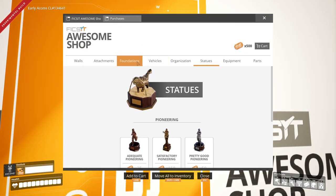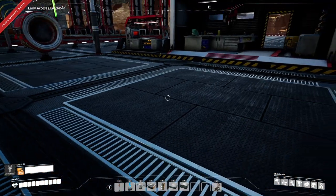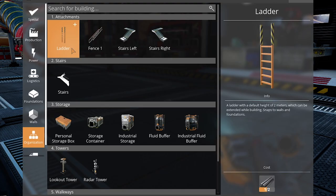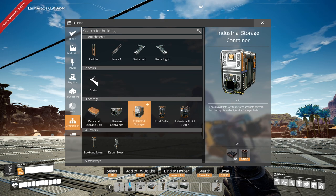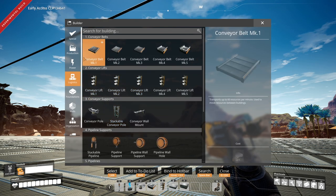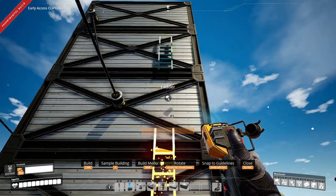When you go into the Awesome Shop under organization, there are now factory ladders that only cost about four tickets. They're made out of just iron rods, which is great. It's so nice to finally have proper ladders in the game. The default height is two meters, they can be extended while building, and they attach to walls and foundations.